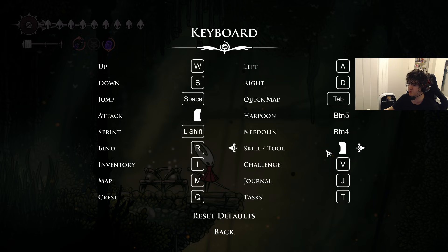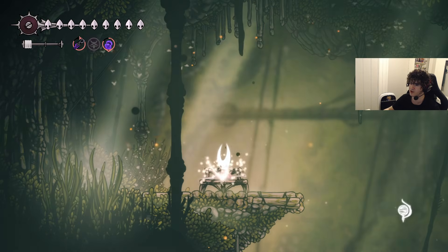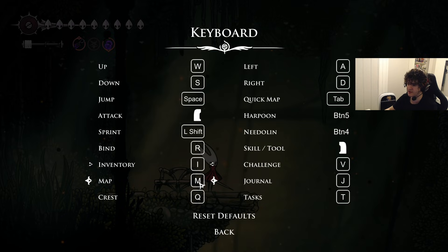When you want to use an ability, you look up and then right click, and it will basically use one of your tools — just like that. Inventory is just I. For quick binds: T for tasks, J for journal, challenges can be C. These are pretty much just my key binds.